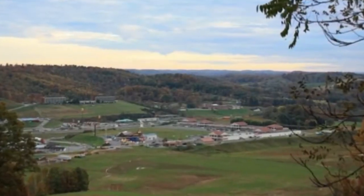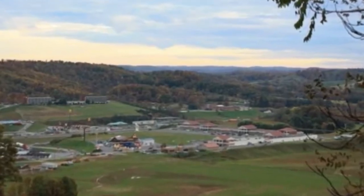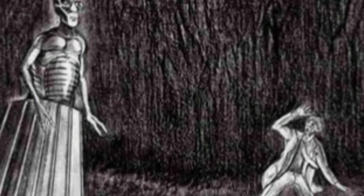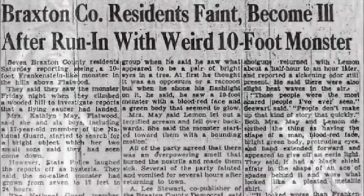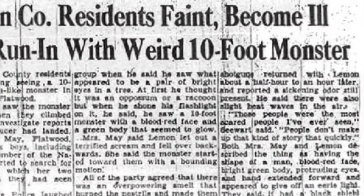First on our list is the Flatwoods Monster. The Flatwoods Monster is a cryptid that has been sighted multiple times around the Frametown area of West Virginia. The entity is reported to be around 10 feet tall and 4 feet wide, which would be brooding for any lone wanderer to come across in a dark, desolate forest. It appears to wear a robotic suit of sorts with huge glowing eyes. A few sightings of the creature have shown that before it appears, a bright light emanates from the sky.